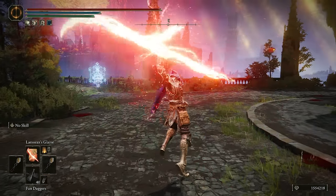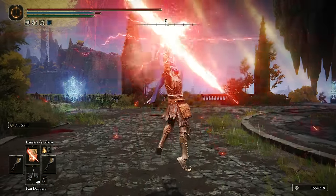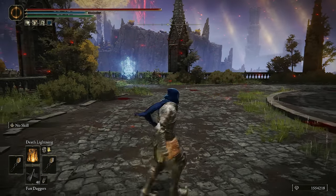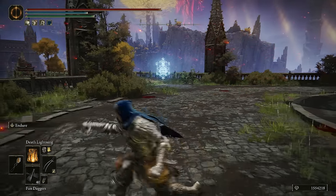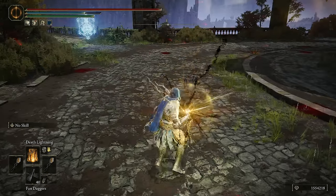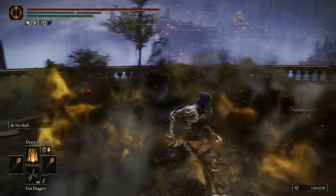Another sort of melee option is the Lansseax's Glaive. It's a little slow, but it has a good AoE after it, so if they are a little far away from you, you can definitely use that. It's not my go-to, because when people are pressuring me I'd rather use Fortisax Lightning, or even Death Lightning if I use Endure first. You can one-shot someone with a fully charged Death Lightning, although it's a little on the slow side, so they have to kind of walk into it or be in a small area.